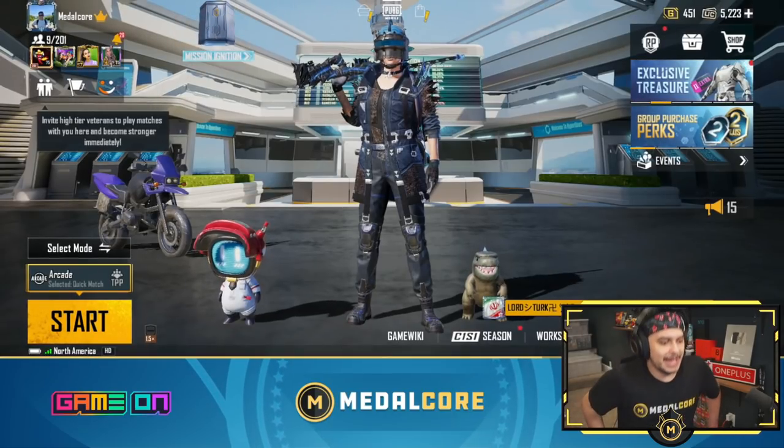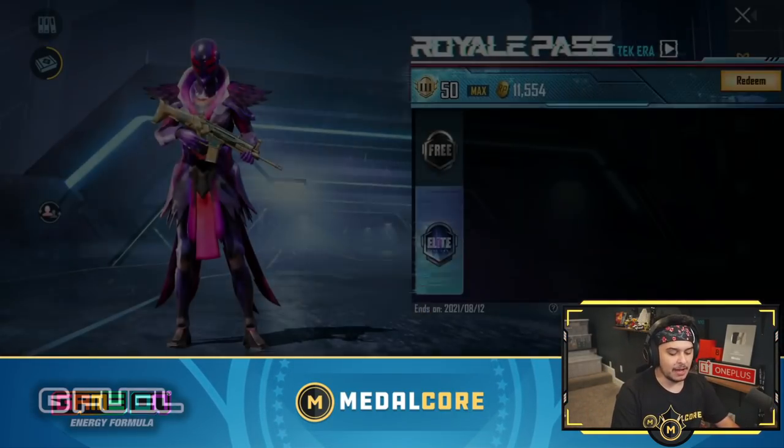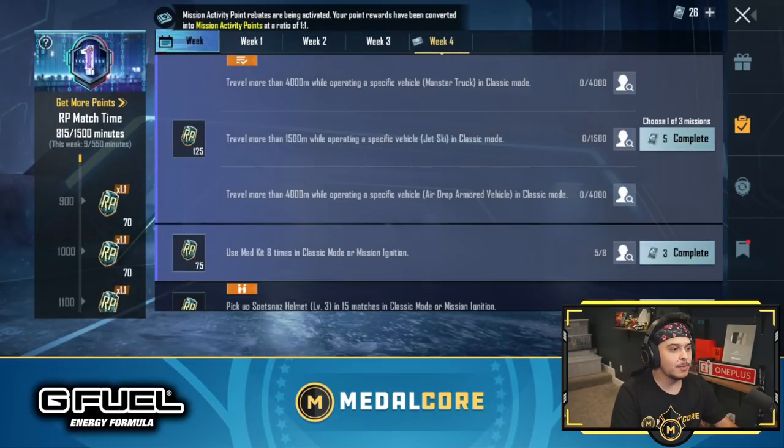That $10 will allow you to get the next Royal Pass, which is coming out — and we can actually see what it looks like. The next Royal Pass honestly looks way better than this one. All you've got to do is like that post, follow their Instagram, and then comment your ID on that exact Instagram post. So let's jump in to actually checking out the upgradable bike skin and seeing how lucky we can get.